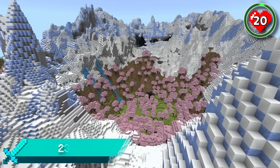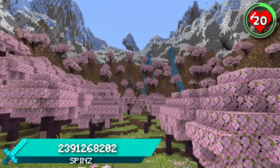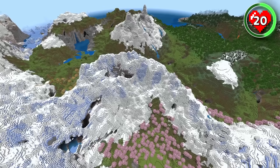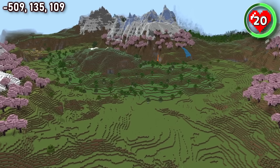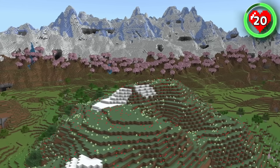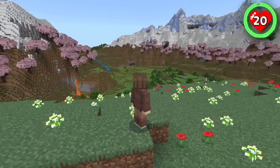Starting with a seed that spawns you in a cherry grove mountain crater — the perfect start for a quaint cherry starter base fully protected by frozen peaks. And while this seed gives you the perfect start, there's so much more building potential around your spawn mountain too. Head down the slopes and you'll come across a flower forest with a beautiful meadow mound entirely surrounded by mountains and cherry forest. Whatever you decide to build here, it's certain to have some of the most peaceful surroundings you could ever wish for.